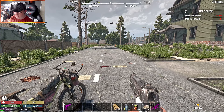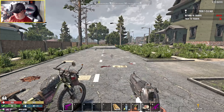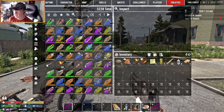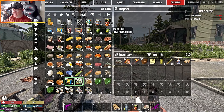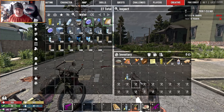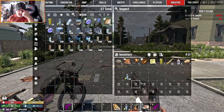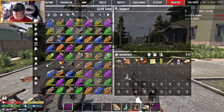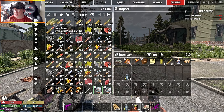They've changed the size of stacks — we can actually look at that now. Food now stacks to 50 cans, which is great, and water also stacks to 50. Ammo now stacks up to 500 instead of 250 or so — that's been increased.